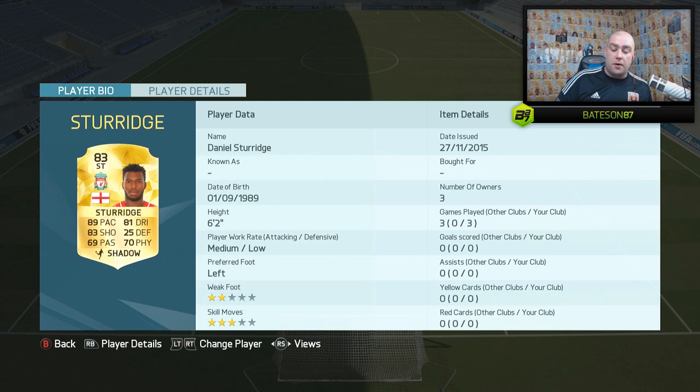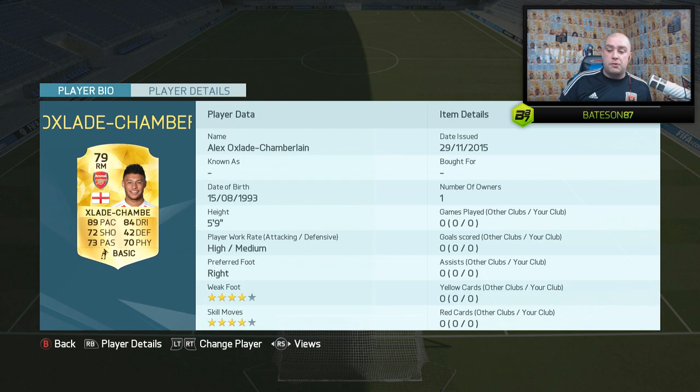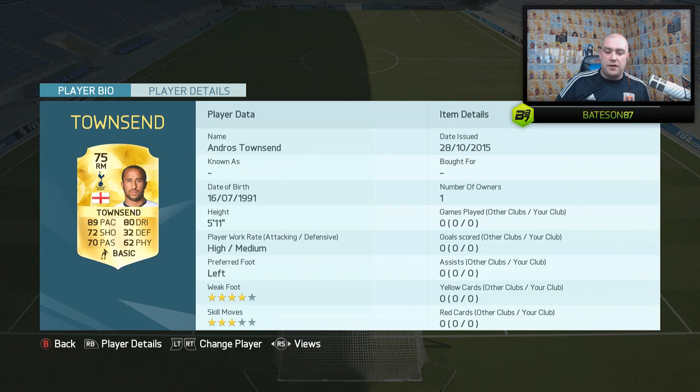Moving on to the bench — he's got Andy Cavill, obviously first owner. Daniel Sturridge, which he's gone and purchased, but actually doesn't make it into the starting 11, which is interesting — you'll see why in a second. The next player is Fellaini, gone and purchased him. He is a beast in game; if you guys have not used Fellaini, definitely recommend picking him up, especially with player prices being quite low at the moment. He's packed Oxlade-Chamberlain and has got Ashley Young from Manchester United as well. He's also got Loic Remy — only played one game, no goals, no assists.